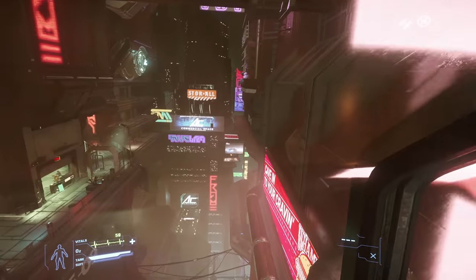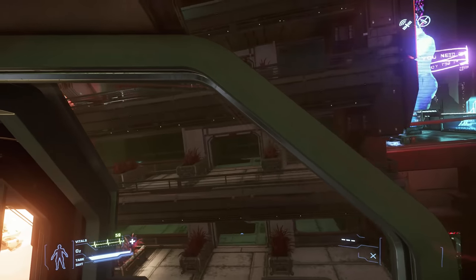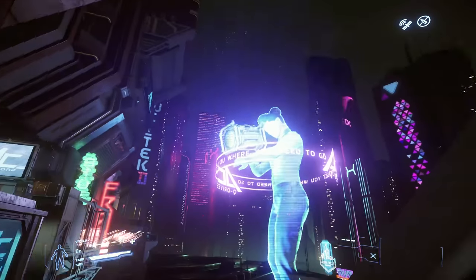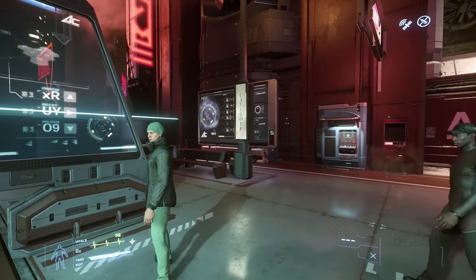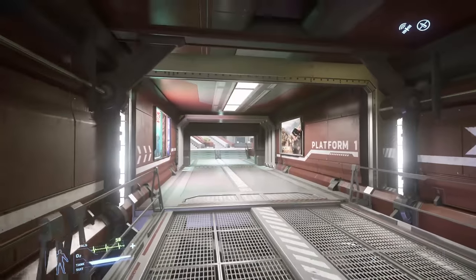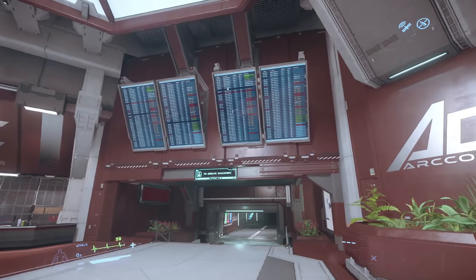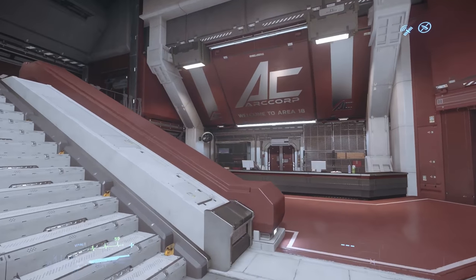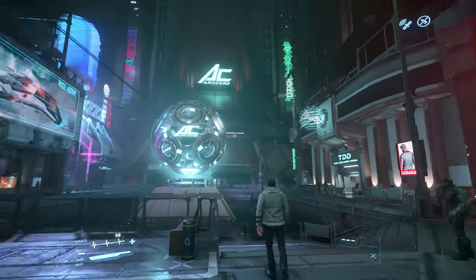We are actually passing over Area 18 now. I'm liking the balconies - I want balconies for my hab. We've gone from a hangar at the Riker Memorial Starport, got on the train, and we've taken it into the heart of Area 18. So now at the train station there are two platforms. You have a train - or shuttle bus as it actually is - every couple of minutes or so. You should be able to see just general improvements in performance.